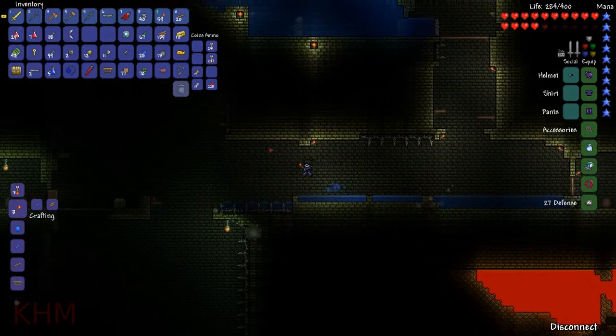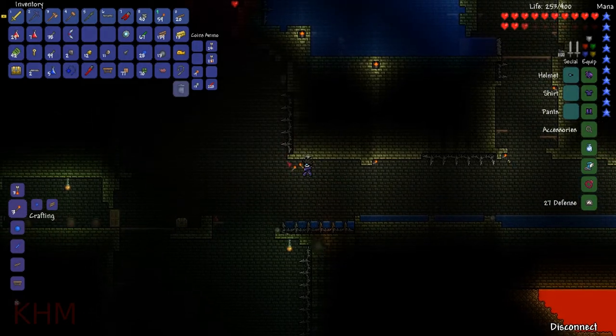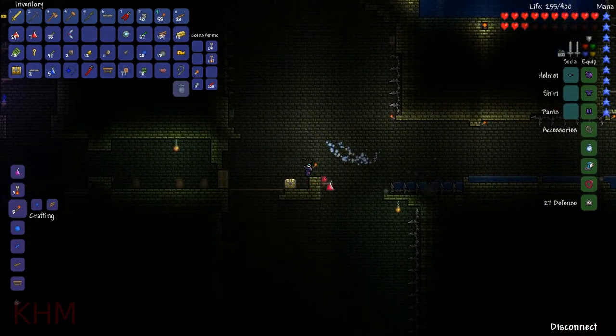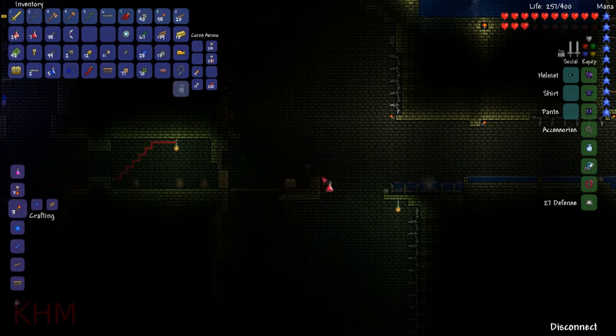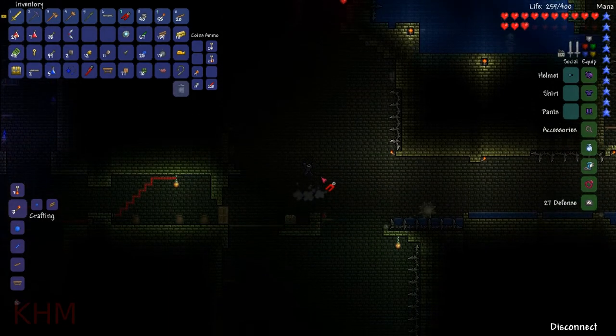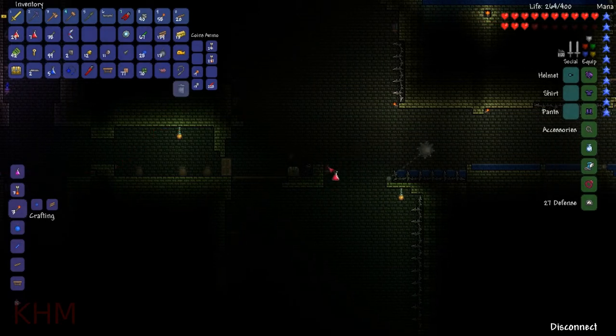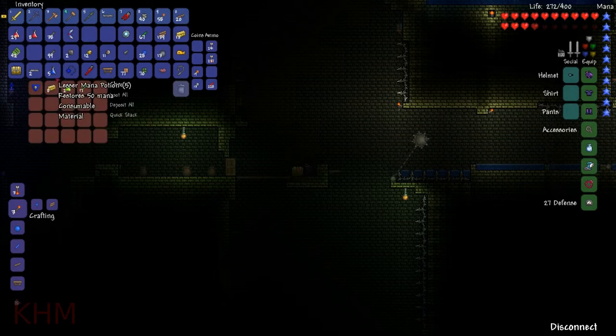Put a light there. Put a light there. Put a light there. I keep hearing a trap of some sort. Anyway, take that. Unlock this chest. Ooh, a cobalt shield.